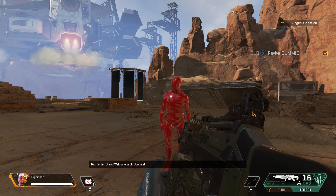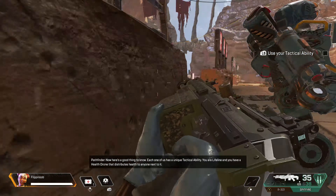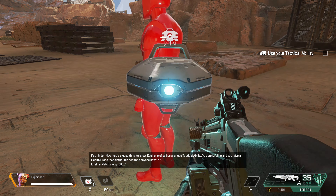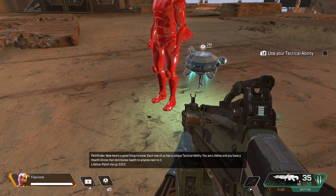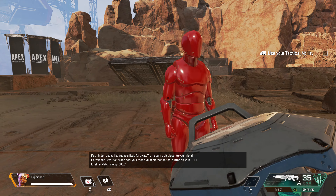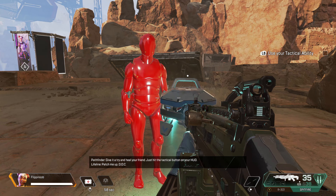Great. Welcome back, dummy. Each one of us has a unique tactical ability. You are Lifeline, and you have a health drone that distributes healing to anyone next to it. Try it on your friend — just hit the tactical button on your HUD.